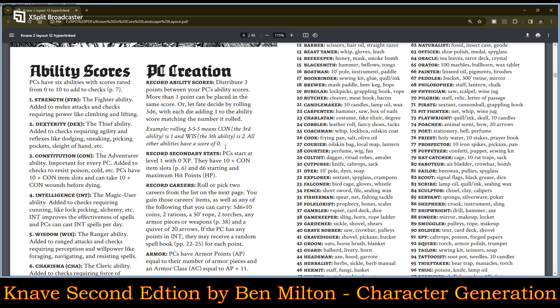Ability scores. PCs have six ability scores rated from zero to ten to add to checks. Strength, the fighter ability — add to melee attacks and checks requiring power like climbing and lifting. Dexterity, the thief ability. Constitution, the adventurer ability, important for every PC — added to checks to resist poison, cold, et cetera.